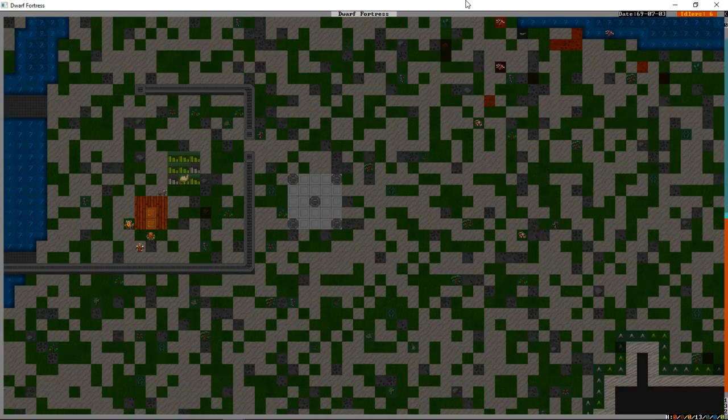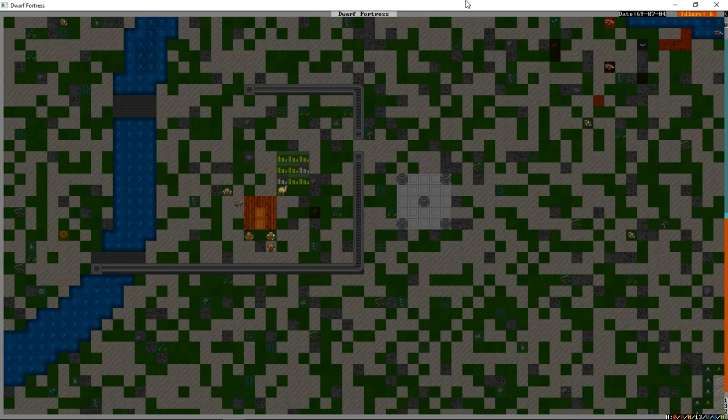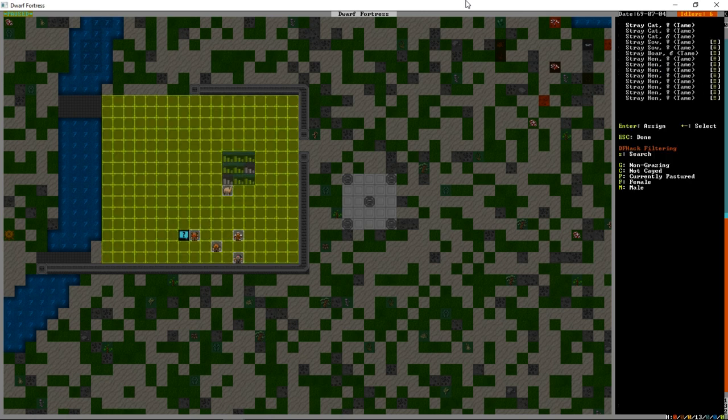Our trade depot is done. If we didn't have it when traders showed up they would have come with very few goods because their big wagons would have decided it wasn't worth stopping. We press I to make another zone up here quickly, then press N to make it a pen and pasture and put in just our camel and our yak bull.